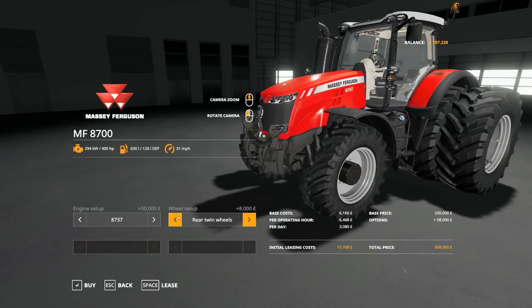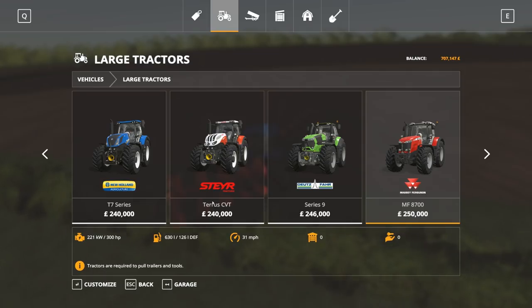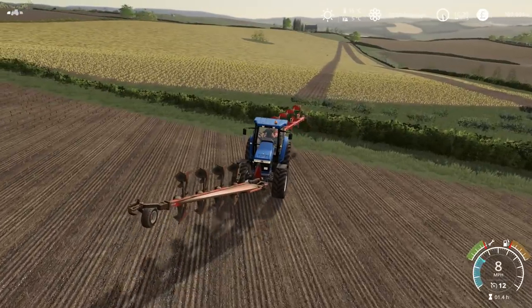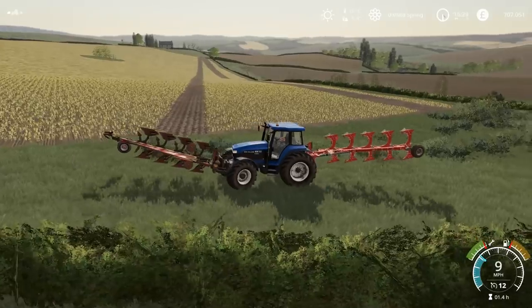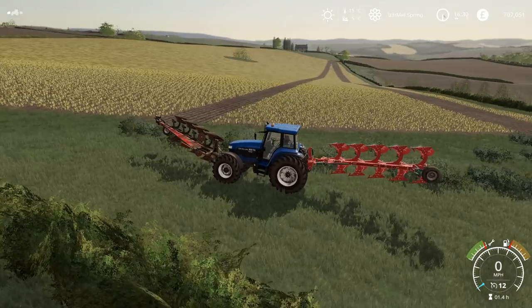I think probably with ploughing it would not be a good idea to have the rear twins, but it would be for seeding. The money is rocketing down — it's whenever it goes out of the boundary. So I'm going to leave this now; I'm not going to allow it to continue until I have gone down the headland a few times. Because clearly, whenever it crashes, it charges me an absolute fortune.